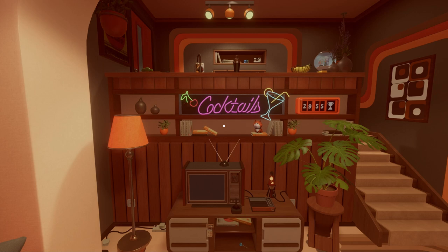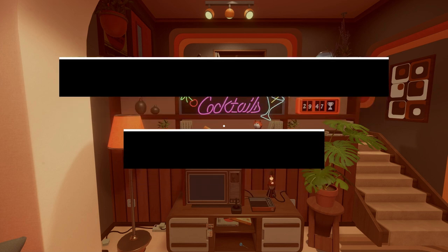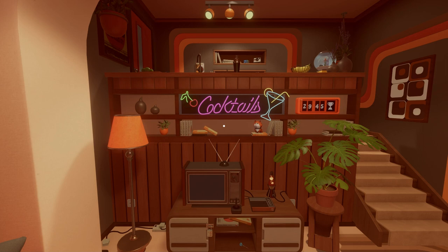Chris here once again from Friendly Frenzy Games, back with another full room puzzle walkthrough in Escape Simulator. This extras room is called 70s Room. If this video helps you, subscribe to Friendly Frenzy Games for more Escape Simulator guides.